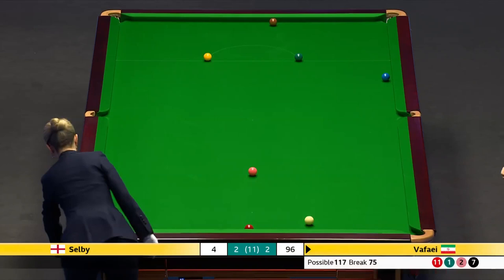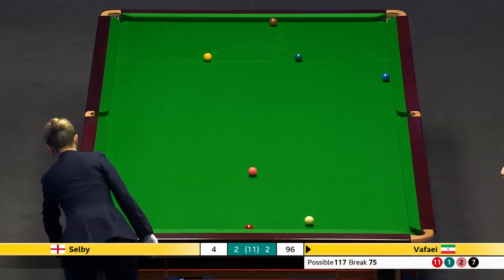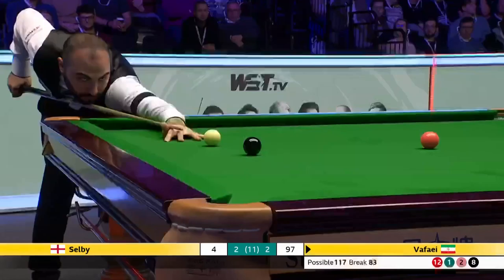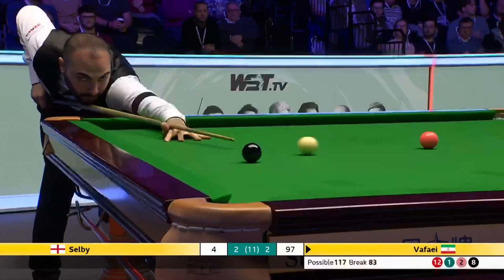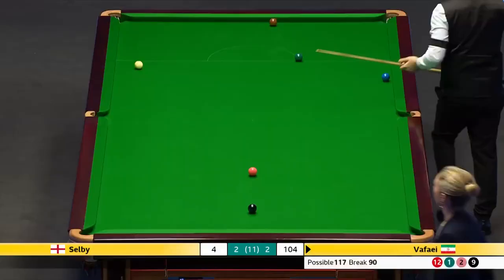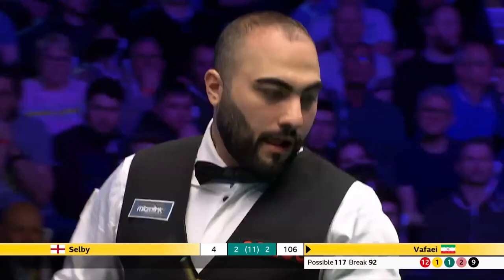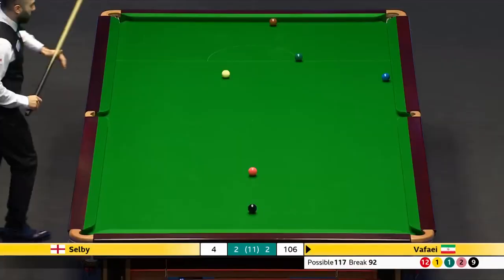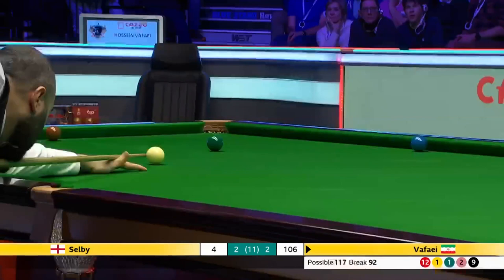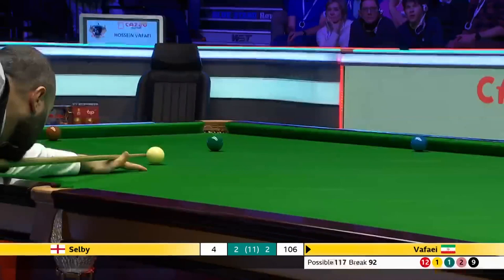82. Is it there? It is — excellent! What a break this is. The crowd are loving it. He's going to have to go some to make a century. He's going to need yellow, green, brown, and indeed the blue. 92. Maybe just try and drop the brown in and play the double — what are you going to try and take the blue out? It's a difficult one.